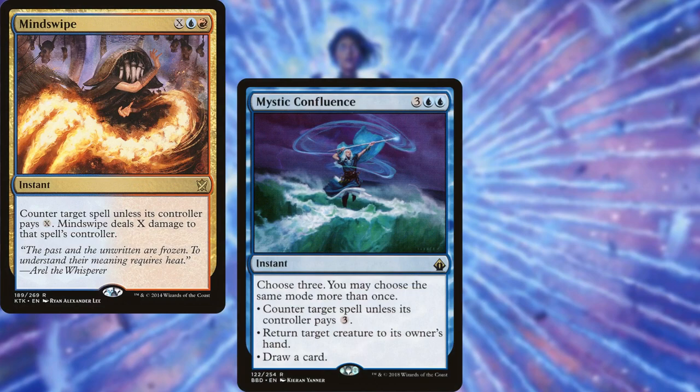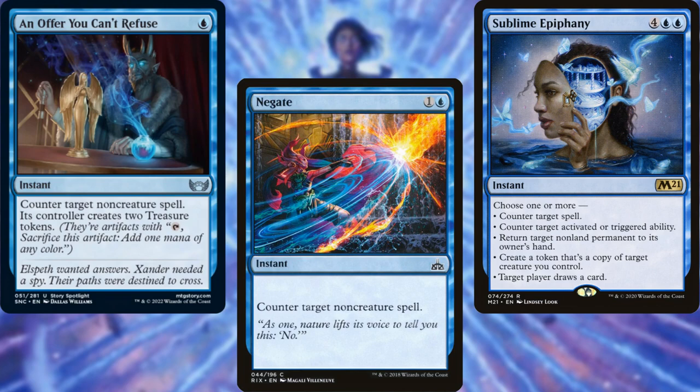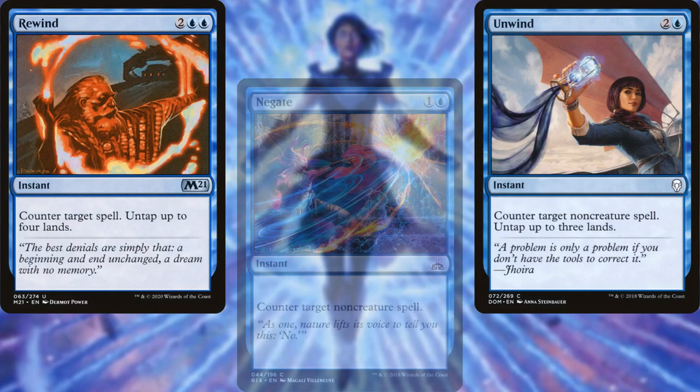Because Magnus lowers the mana cost of our spells, we're running some of the higher mana cost counterspells, such as Mind Swipe, Mystic Confluence, and Sublime Epiphany. We also have some cheaper counterspells in An Offer You Can't Refuse and Negate, and some counterspells that can actually gain us mana in Unwind and Rewind.